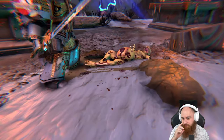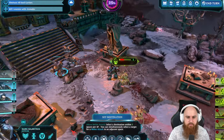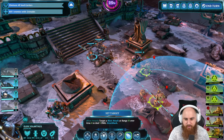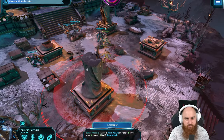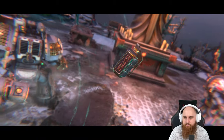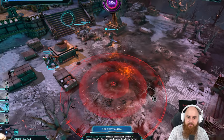Chop his arm off. Moving to the edge of the zone - there we go. Throw the grenade - two kills, three to go. Happy days. Another one down. That works.